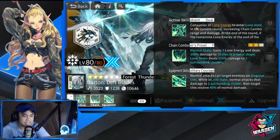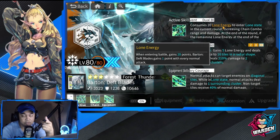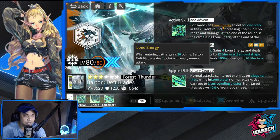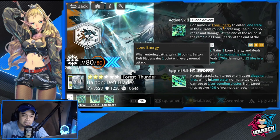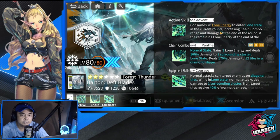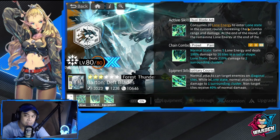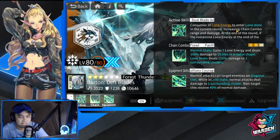His active skill is Dual Blade Advent, which consumes 20 Lone Energy. That is why you need to breakthrough 3 him to enjoy using him. During the start of battle, he gains 20 Lone Energy points. Barton gains one point with every normal attack, so breakthrough 3 gives him the 20 points, and every normal attack generates additional points for Lone State. To enter Lone State in the current round, it increases chain combo range and damage — his attack range extends further by a tile when you activate the skill.